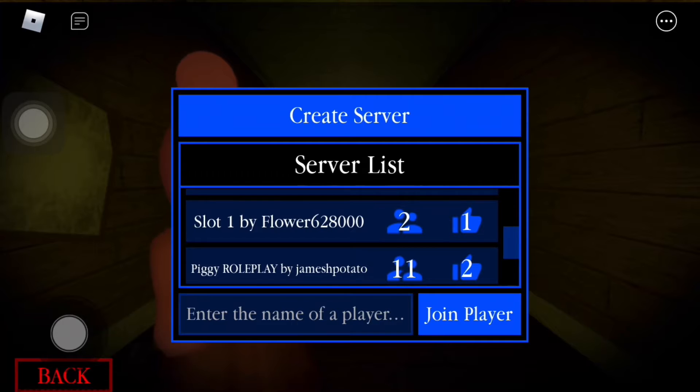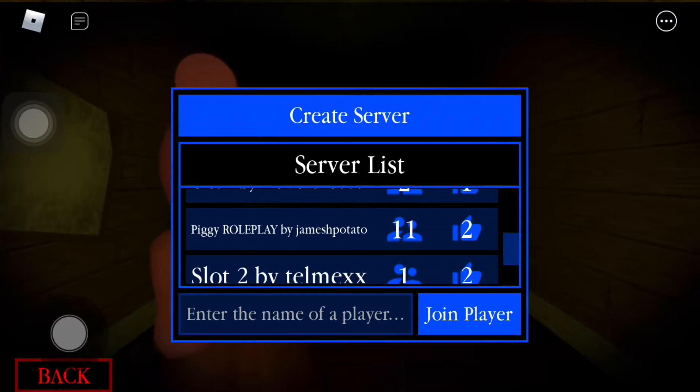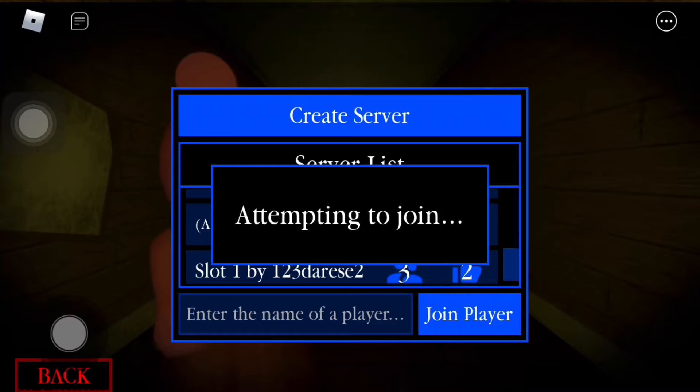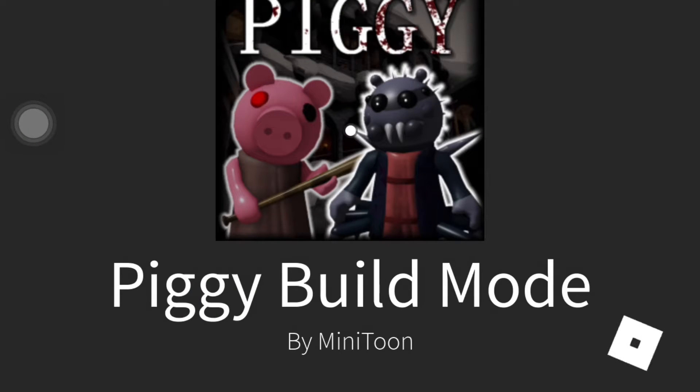So let's see if we find a good one. There's a piggy roleplay — I am down to play that, but it's full. There's also Arsenal. I don't really play Arsenal, but when I do I play it with my friends. Let's see what map this brings us.